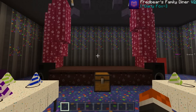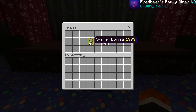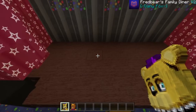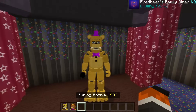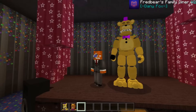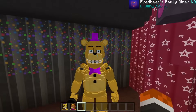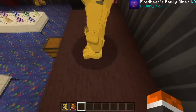Up on the show stage we start with Spring Bonnie and Fredbear — the label currently says Spring Bonnie but that will be changed in the near future. We've got Spring Bonnie 1983 and Fredbear 1983. Placing Fredbear down, he looks absolutely mega — very big. I love the purple and gold of Fredbear, and in Minecraft this is so cool.